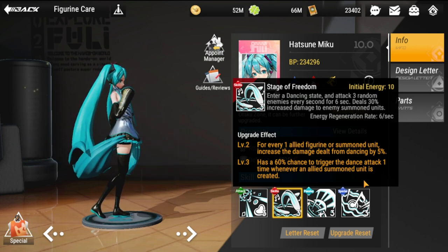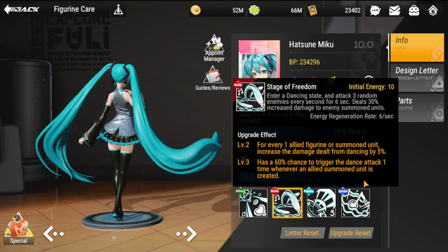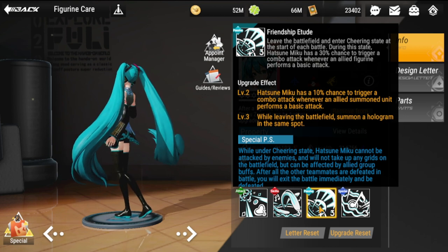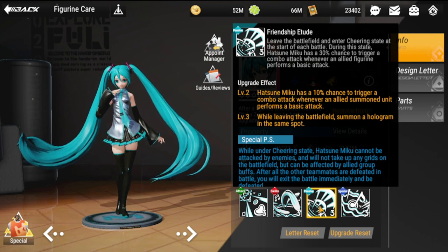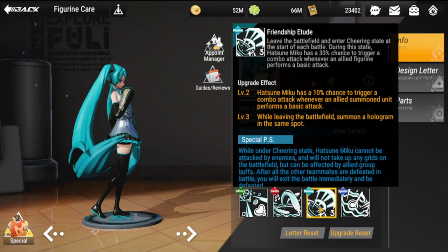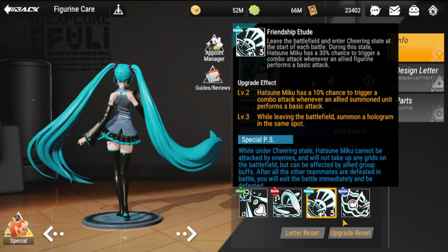Her passive is Friendship Etude — she leaves the battlefield and enters a cheering state at the start of each battle. During this state, Hatsune Miku has a 30% chance to trigger a combo attack whenever an allied figurine performs a basic attack, adding another boost to her attacks.